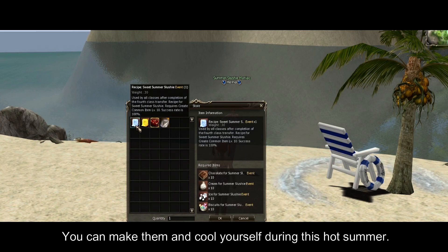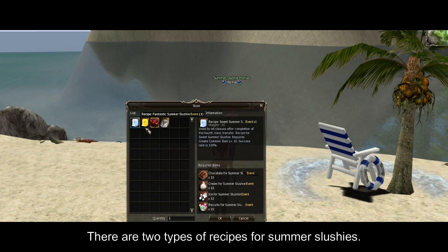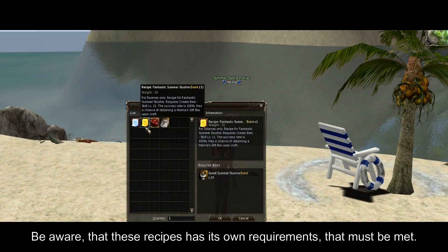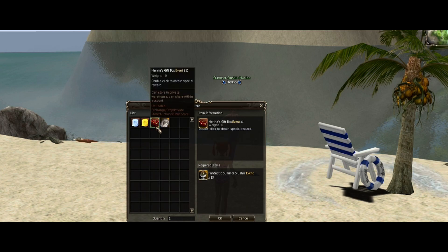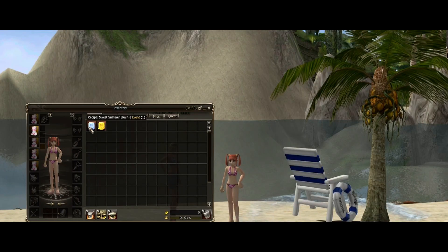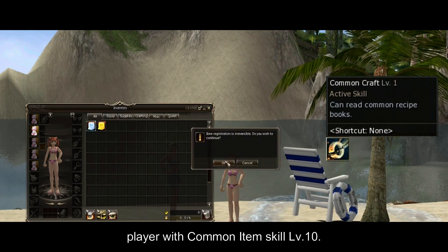For some amount of these ingredients, she will sell you her hidden, amazing slushy recipes. You can make them and cool yourself during this hot summer. There are two types of recipes for summer slushies, and be aware that each recipe has its own requirements that must be met. Sweet Summer Slushy can be learned by any player with common item skill level 10.